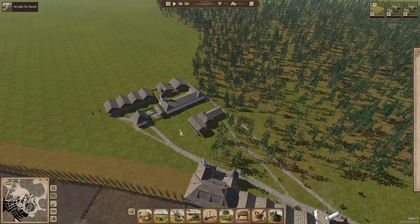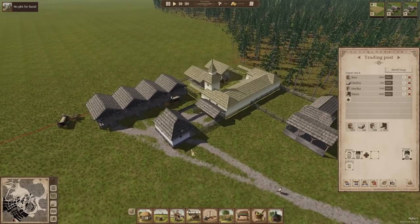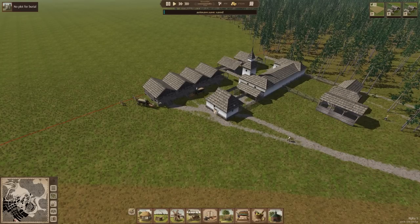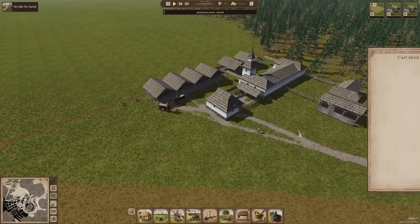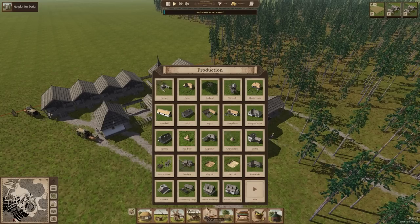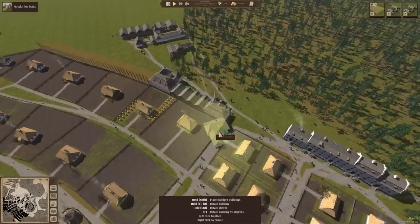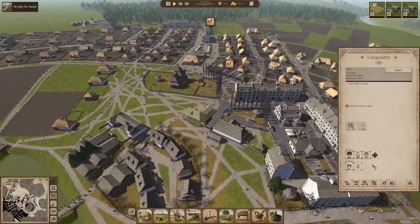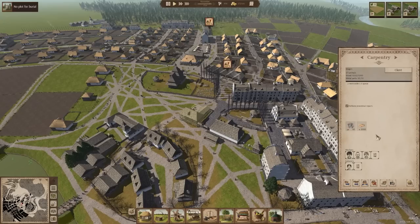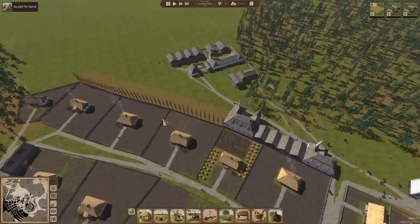The trading post is slowly getting everything ready for import/export. We got a hot fix today and one of the fixes they implemented was that carpentries now have an additional slot for workers. So we're going to build another one over here — partly because we need another carpentry anyway — and now we can hire a fourth worker, which will hopefully increase productivity. We'll put a third one up here just for good measure.